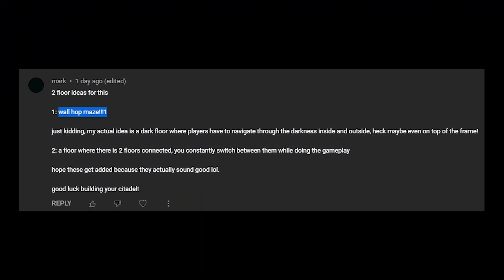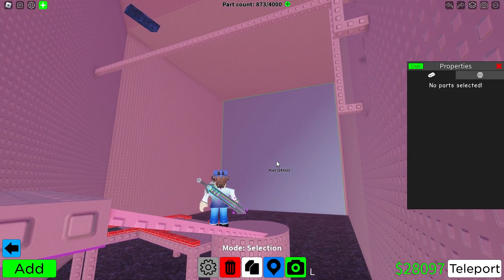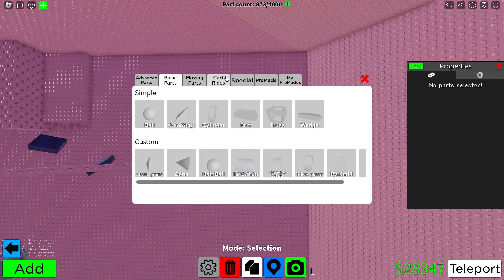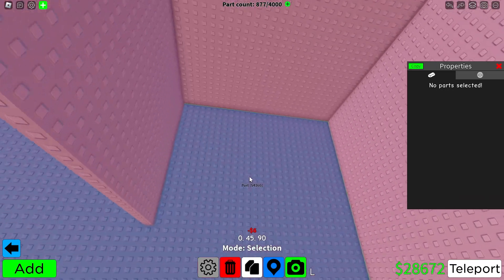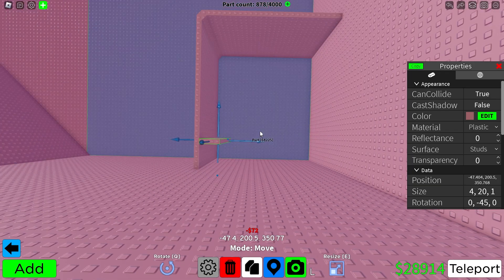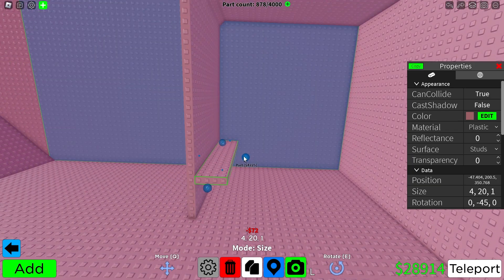The next idea from a comment is a wall hop maze. I think they were kind of joking about that, but we're going to do that anyway — sort of. Not just a maze where you have to wall hop the whole time through, that would be impossible. It'll be a mix of wall hops, ladder flicks, and normal platforms. We can put the maze in this little section in the corner of the floor. It may not even really be a maze — it'll probably just be like one path, and you'll be able to put your view underneath to find the correct route anyway.